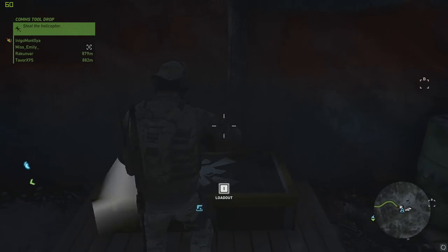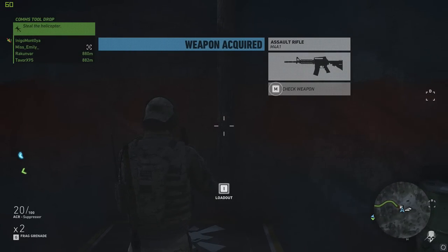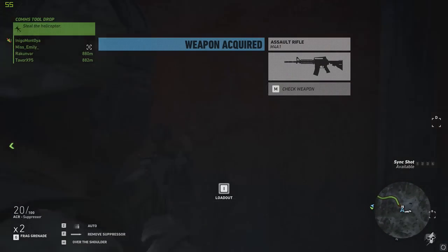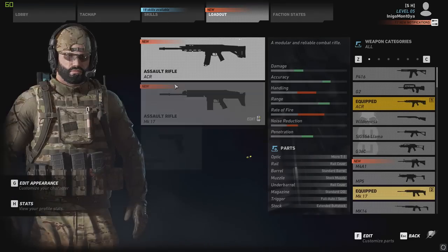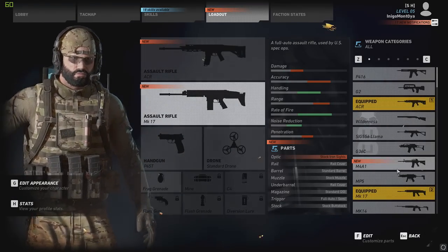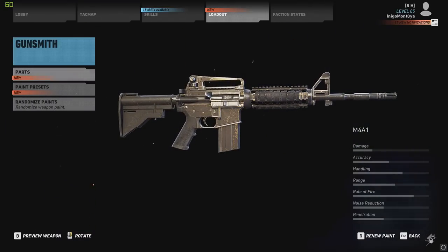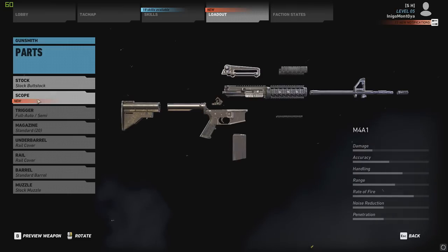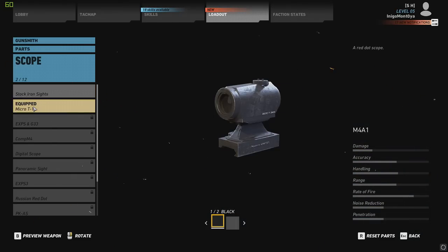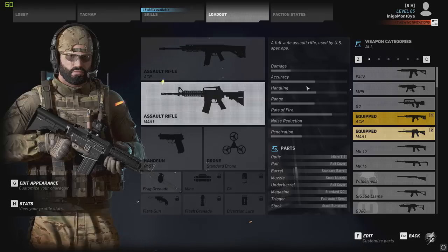I haven't actually unlocked this yet, so let's check it out. I'm going to compare it with the ACR, so I'm going to remove my suppressor. Here is the M4A1 — pretty standard M4A1. First off, I'm going to put the same scope on it so we get the same accuracy stats.